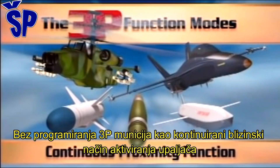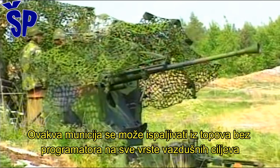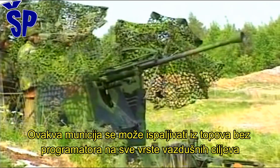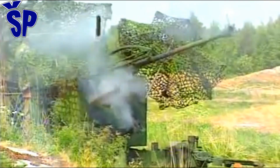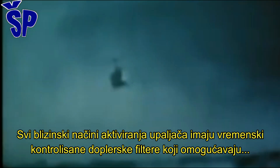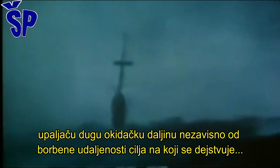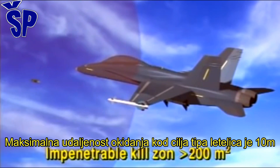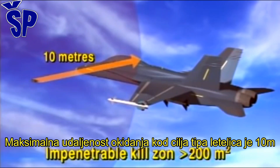Without programming, the 3P functions as a continuous proximity-fused round. It can be fired from guns without a programming device at all types of aerial targets. All proximity function modes have time-controlled Doppler filters that allow the fuse to maintain its long triggering distance independently of combat range. The maximum triggering distance against aircraft is 10 meters.